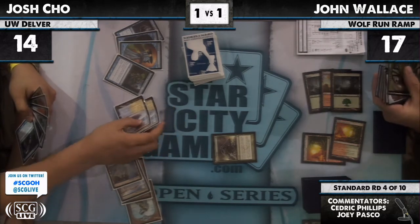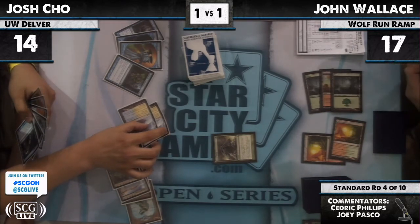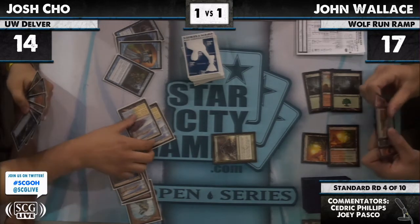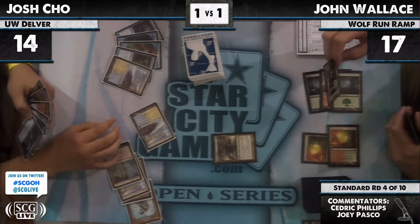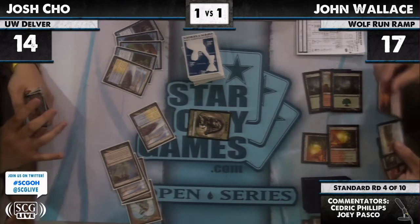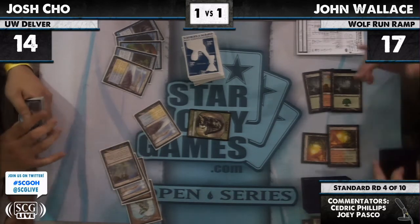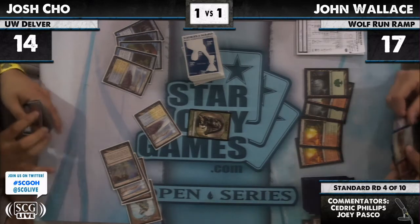We're getting confirmation from Matt Braddock, who is a judge, saying that is how it works — with Restoration Angel and Phantasmal Image. So that's just something that wasn't caught there. Can't back up into the earlier game. The thing about Beast Within here is — you Beast Within the thing when they only have two mana up so you'll be able to get a spell through Mana Leak. But what makes this a little worse is that Josh has some Arcane Components.